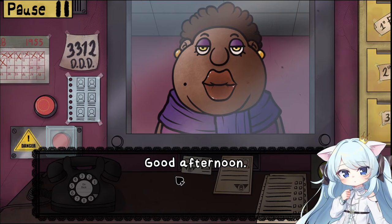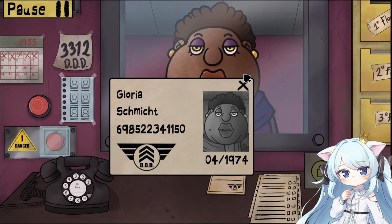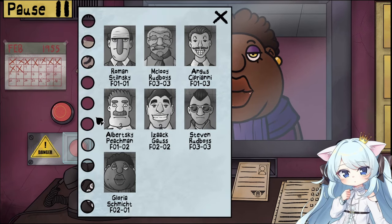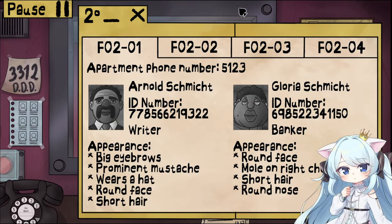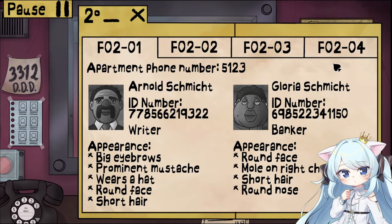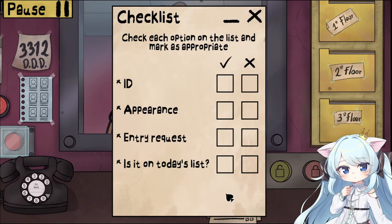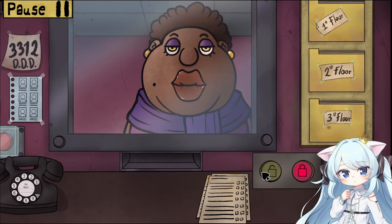Hello, good afternoon, very large lady. Alright — Gloria Schmidt, 698-522-341-150. Your ID is in good standing, so we'll take a look to see if you're on the list — and you are. Everything seems to check out. Pierced, round face, mole on right cheek. Wait, hold on — yep, good. Everything's good.